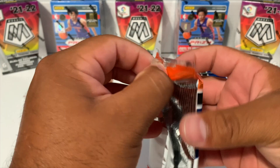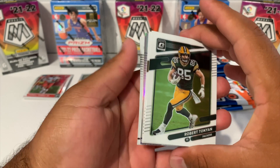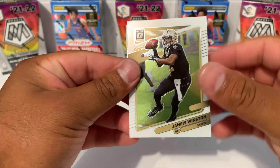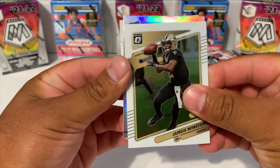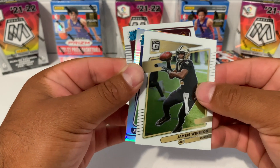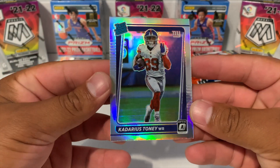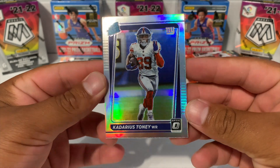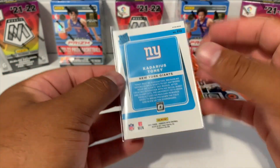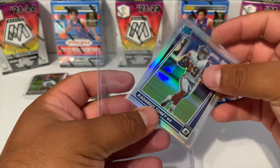Looks like we're gonna get a hollow. We got Robert Tonyan for Green Bay, we got a Jameis Winston. Gonna be a rated rookie for New York - looks like we got Kadarious Tony on a hollow and a Jared Peterson. The centering actually looks really good on this one. Really nice looking card - gonna go ahead and put this one in a top loader as well.